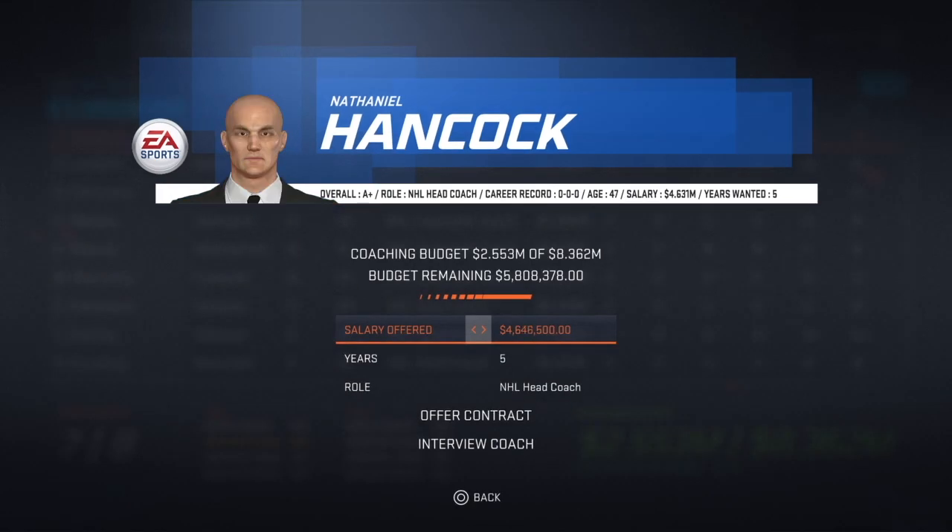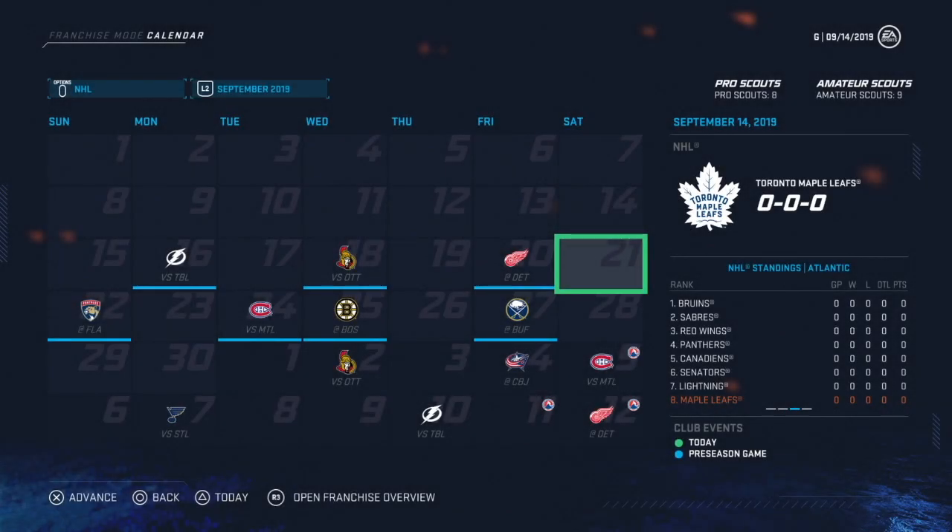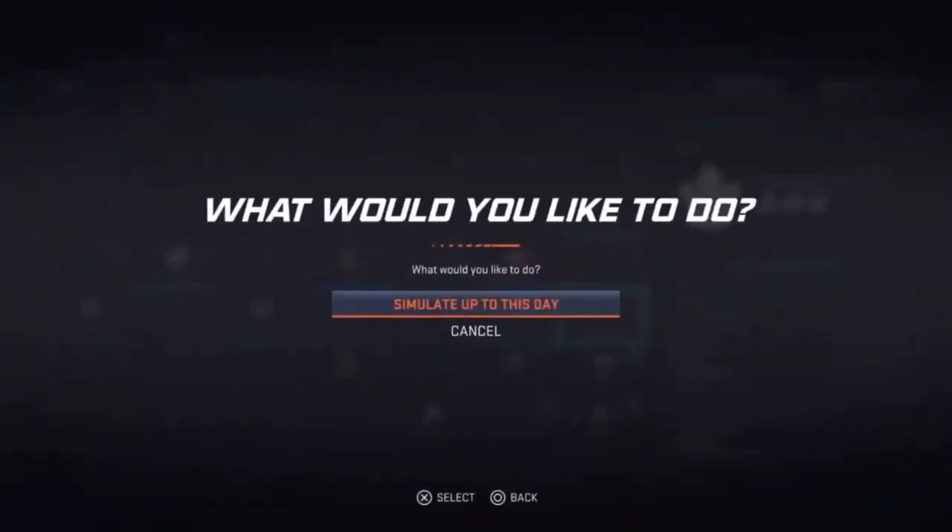Offer your recently fired A-plus rated coach as much money as your budget allows. Simulate forward a few days, and if the coach accepts your offer, the trophy will unlock.